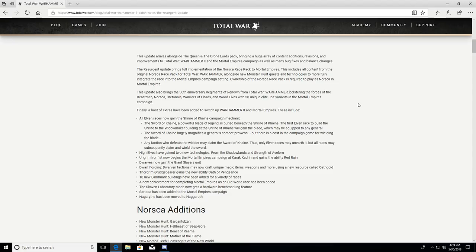High Elves have gained two new technologies from the Shadowlands and the Strength of Avalorn. Ungrim Ironfist now begins the Mortal Empires campaign in Karak Kadrin and gains the ability Red Ruin, which is completely awesome — I can't wait to play that campaign. Dwarfs now gain the Giant Slayer unit, which is awesome.